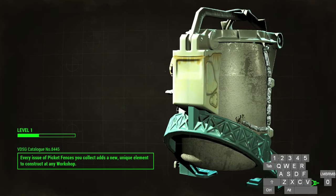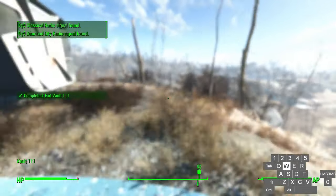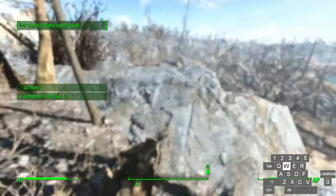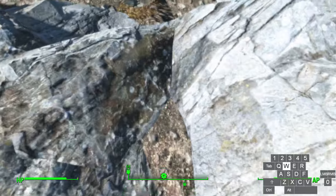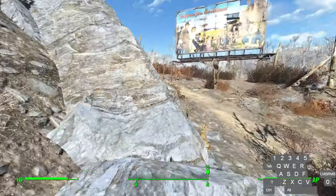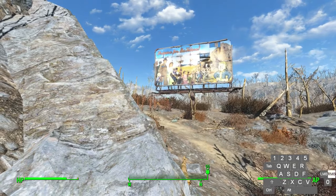This will hopefully load in in a second. As you can see, it just loaded up. To do the glitch you just simply run over here, walk until it stops you, and then aim at that point there and then just teleport.